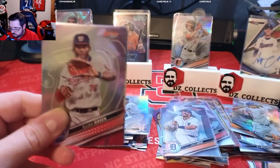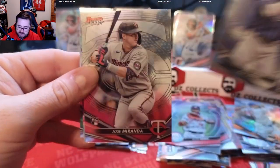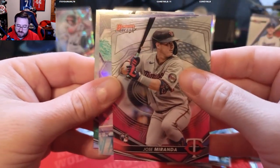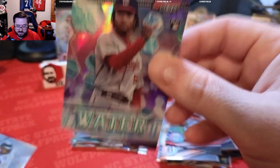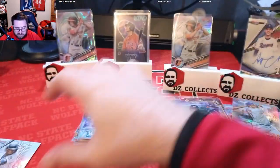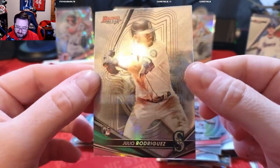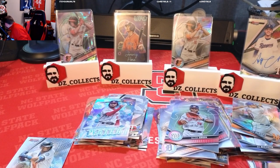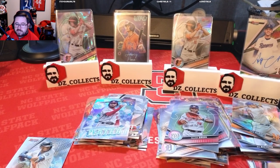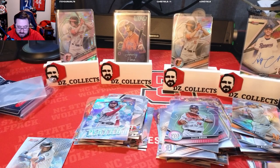Two packs to go, let's pull something big. We got Elijah Green base, Josh Lowe for Tampa Bay rookie card, Jose Miranda rookie, a CJ Abrams water refractor — that's really cool, sleeve that up — and there we go, Julio Rodriguez! The Julio Rodriguez base, looks like a refractor. So we did get it — pretty cool card. Still need to grab more sleeves but that just means we're getting good cards.